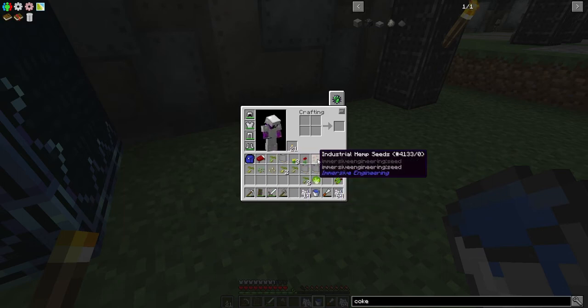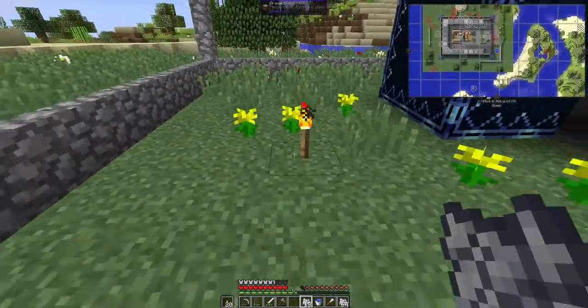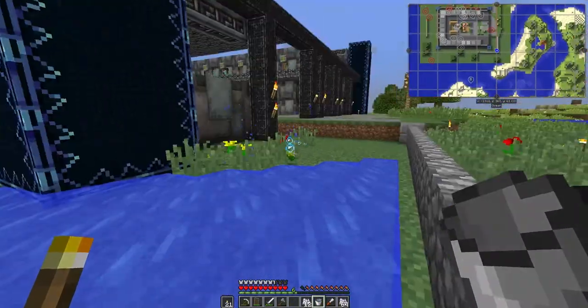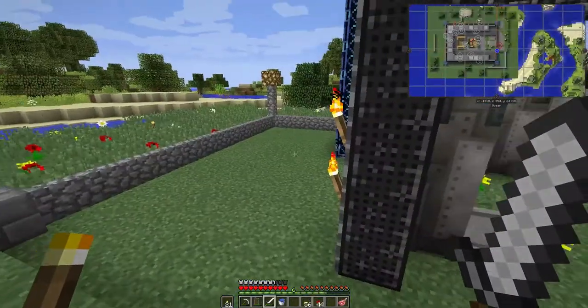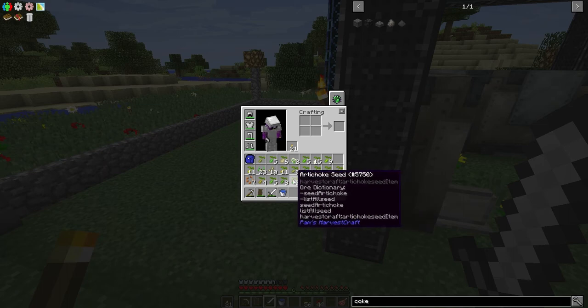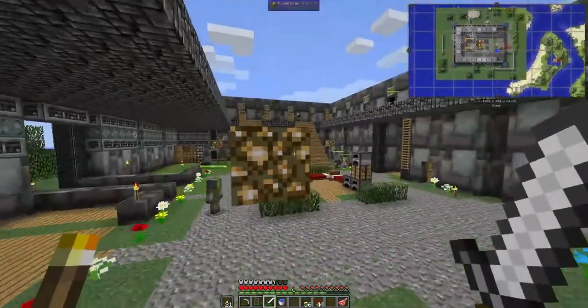I'm a little bit upset that the water washed away those gravestones, but I'll do something about that. Let's check — have we got the scallion? No. But we do have the industrial hemp, and that's another quest we need to get on with. If I just do a couple swipes to clear them away — 40 minutes and two stacks of bone meal later I have all of these seeds and so many poppies and dandelions.